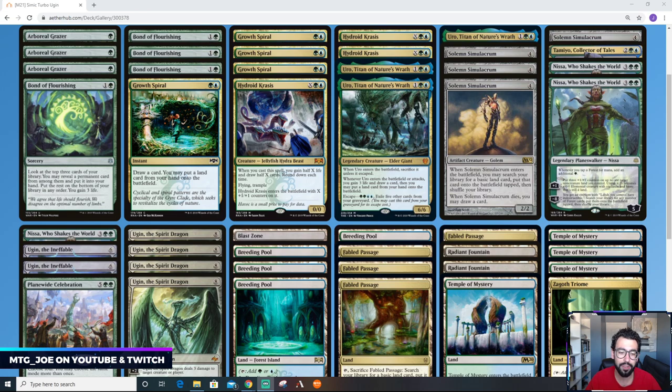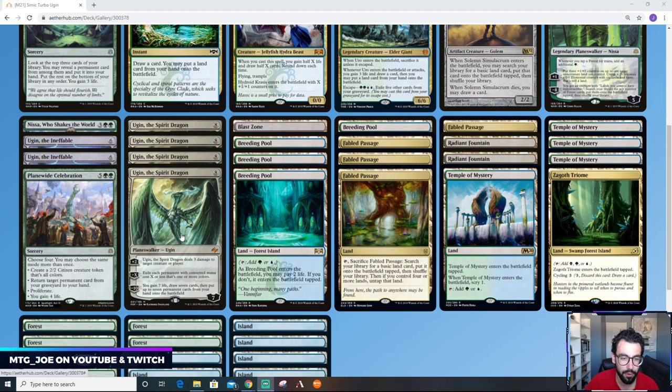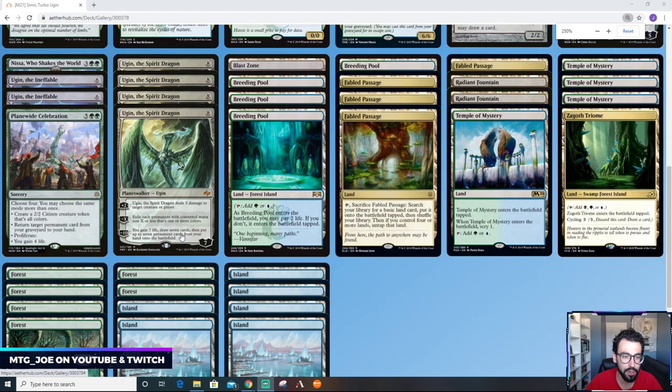What we have here is a Simic blue-green turbo ramp deck — get Ugin out as fast as possible. M21 has brought a reprint of one of the most powerful planeswalkers: Ugin, the Spirit Dragon.